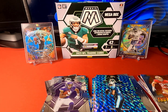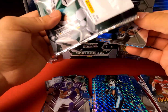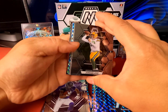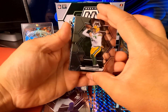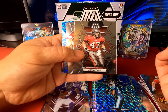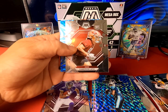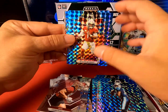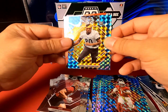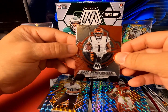Last pack — see if we have anything good in here. Does not look like it. Jordan Love, Aaron Donald, John Lynch, Cameron Latu rookie, Kyler Murray rookie, the blue reactive Darnell Washington rookie, and then Jamar Chase on the base Epic Performers.